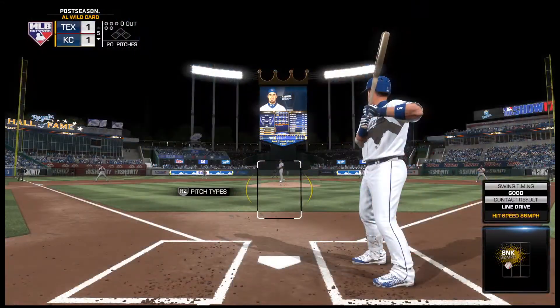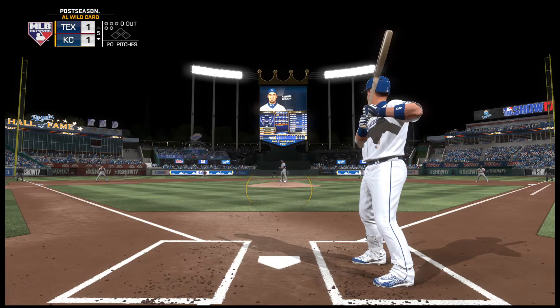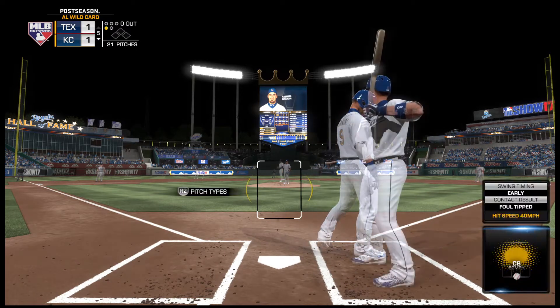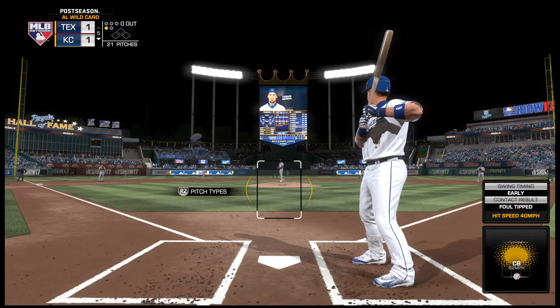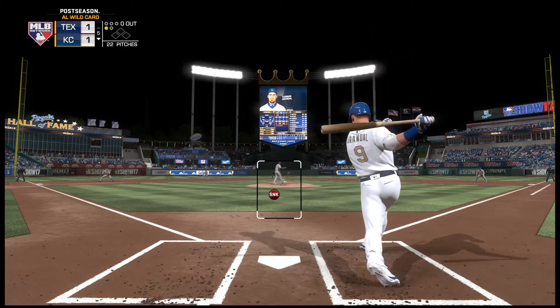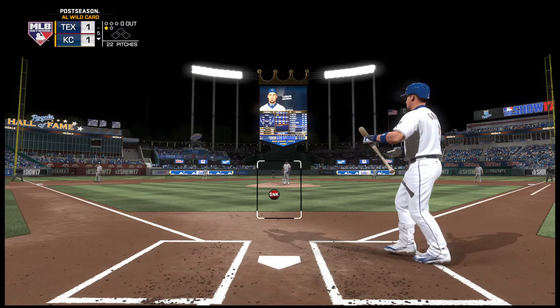Digging in, the switch hitter Yosemite Grandal. He'll go to work trying to do something about breaking this 1-1 tie. He swings on top of one here and chops it foul right at home plate. Into the windup, here comes the 0-1 — and he just gets a piece there as this is chopped foul.